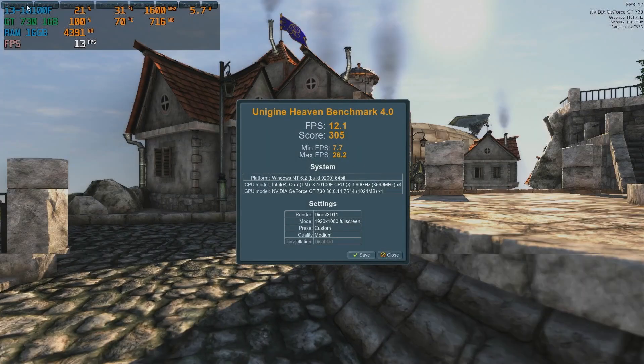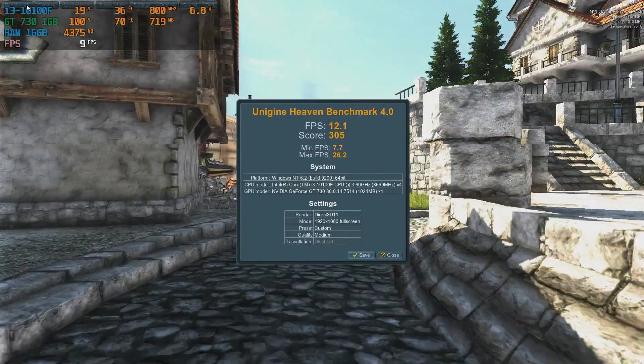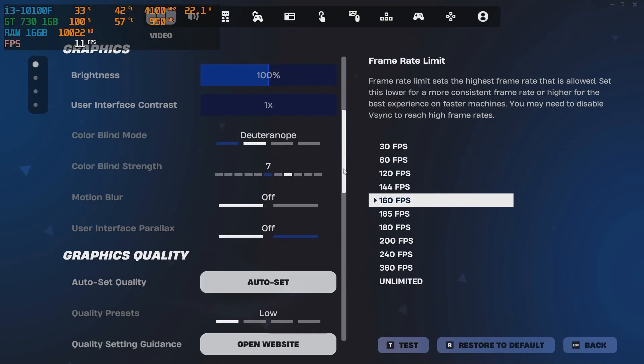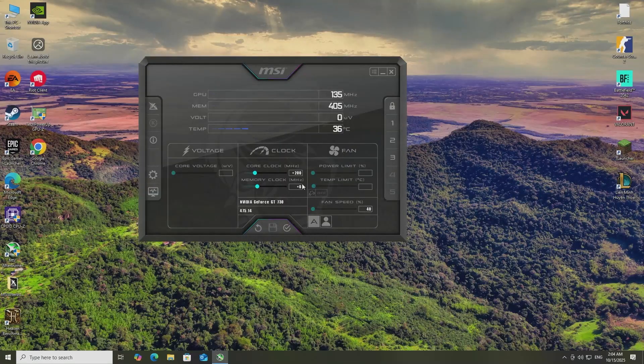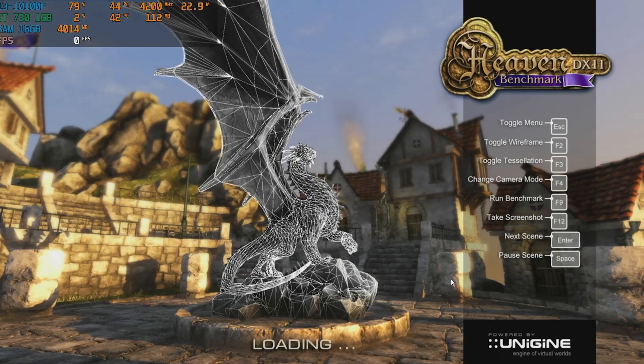The Heaven benchmark will also give us a score so we can track how much performance actually improves. Meanwhile, I'll be testing Fortnite side-by-side to see what kind of FPS we're getting in real gameplay. Once things look stable, I'll crank it up a bit more, until we hit that point where artifacts start popping up, frames start dropping, or the whole thing just gives up.